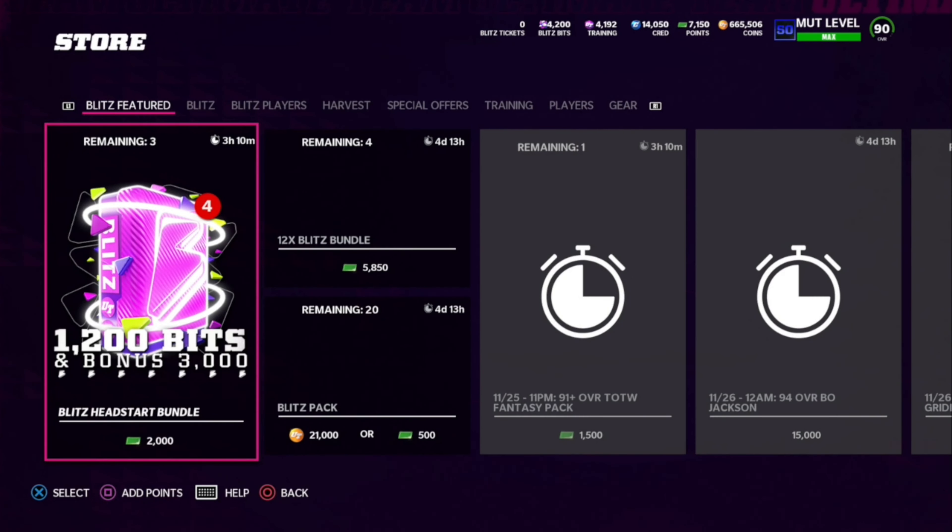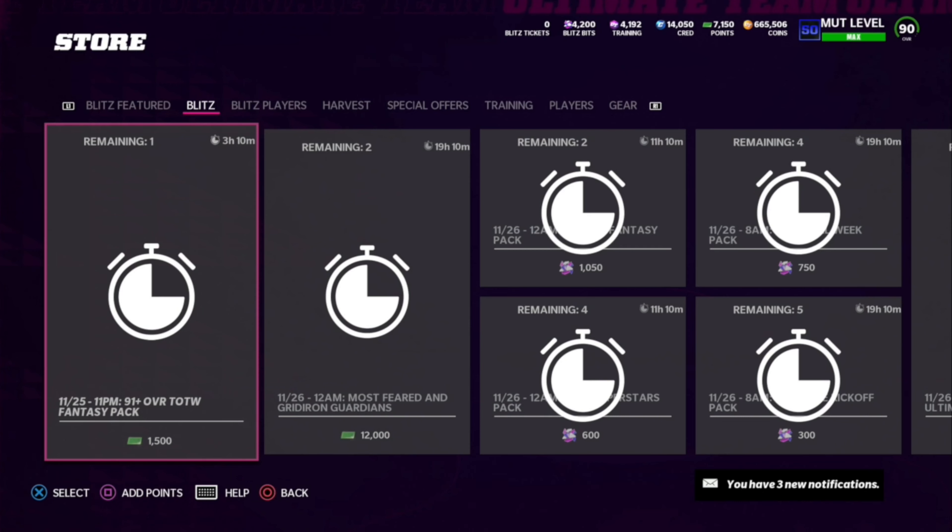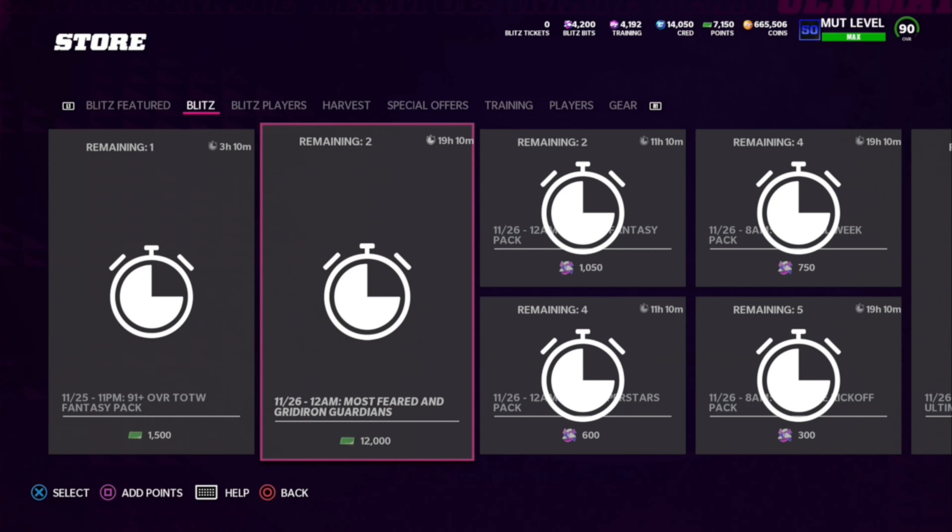One thing I missed: the 92-overall free Bo Jackson you get from challenges is a strong safety. We'll talk more about him in tonight's stats video. Tonight we've also got the 91-plus overall Team of the Week fantasy pack coming out at 11pm — available for one hour only. At midnight we're getting the Most Feared and Gridiron Guardians offers, which look to have about a 19-hour time limit on them.